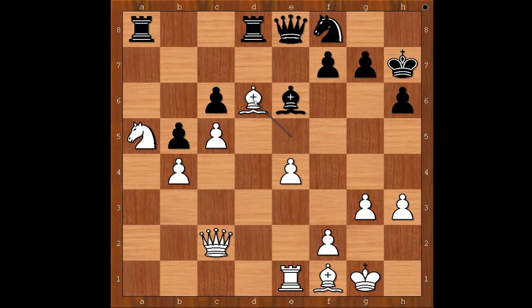The position is closed and Black's rooks are not very powerful. Additionally, White has threats on both sides of the board. On the kingside, Wesley So plans to advance the e-pawn and f-pawn. White is better. The game continued.